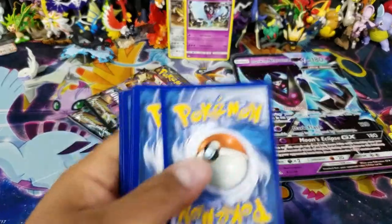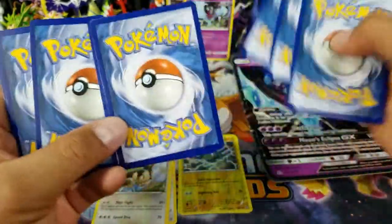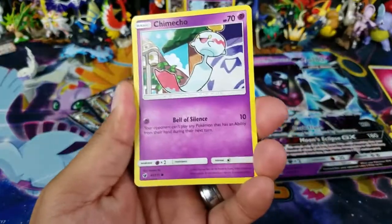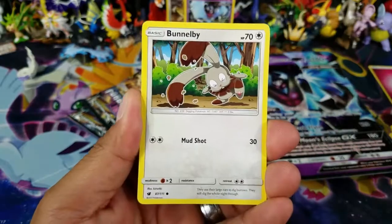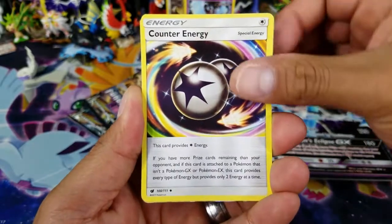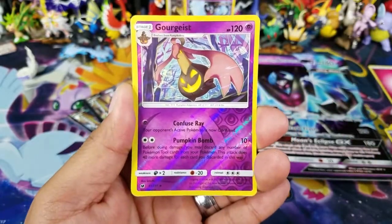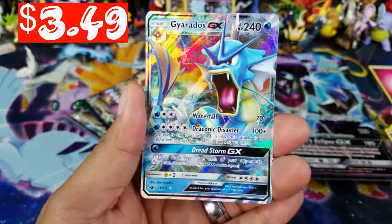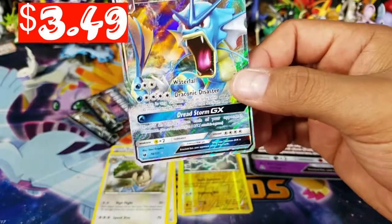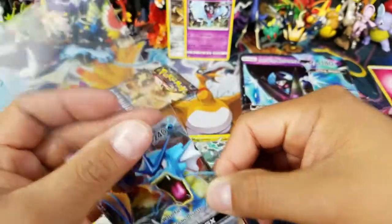There's a Crimson Invasion booster pack — get yourselves a Buzzwole if you do, please let me know. From the Crimson Invasion pack: Chimeco, Bunnelby, Crabrawler, Spoink, Cellendit, Counter Energy, Fighting Memory, Counter Catcher, a Garbodor Reverse Holo rare — and a Gyarados GX! Nice! What is up with these boxes and water Pokemon? Yesterday's box gave us a Greninja GX and now we have a Gyarados GX, which is pretty awesome.